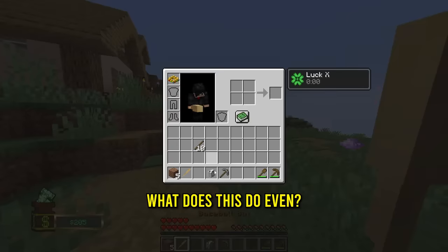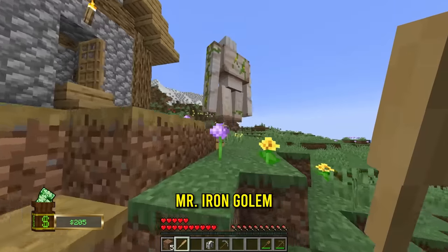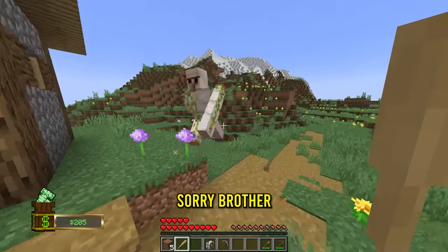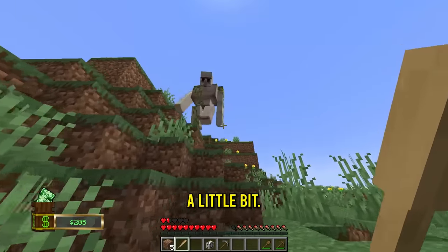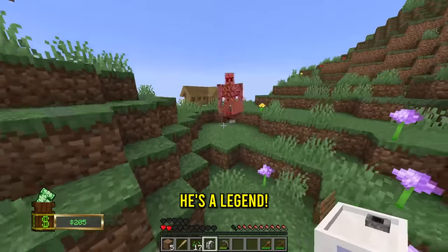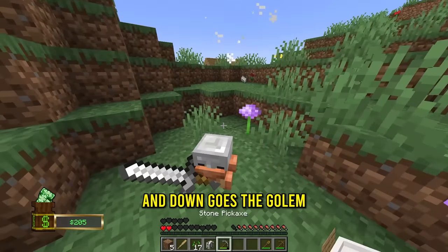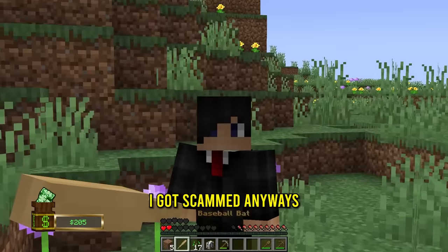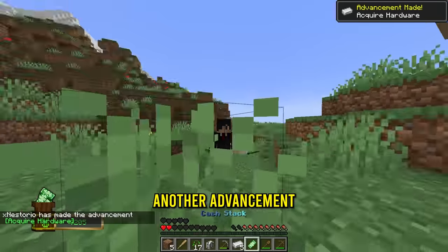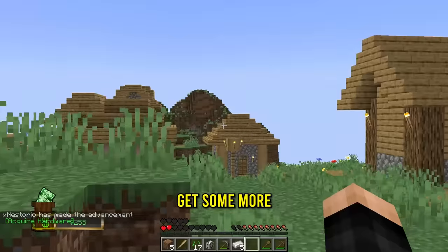Let's go back. Now that I got the baseball bat, what does this do? Do I just swing it on something? Mr. Iron Golem, I'm gonna swing on you. That could be useful. I need to get some iron ingots. Get him, frog! He's a legend - down goes the golem, thanks to the frog. The baseball bat wasn't very effective, but we did get some iron ingots and that's yet again another advancement.